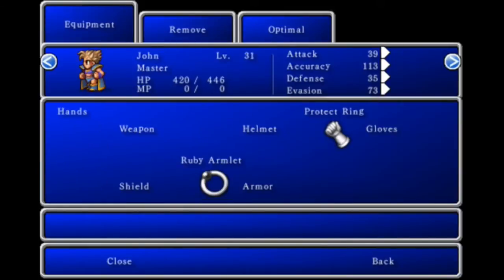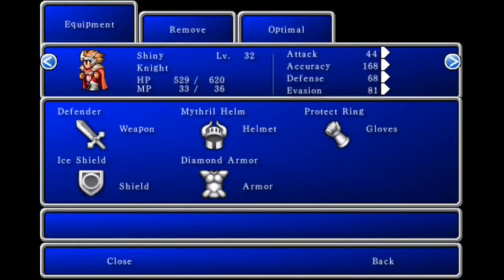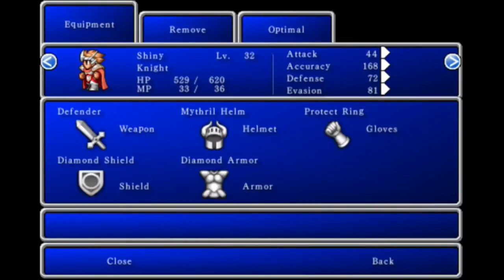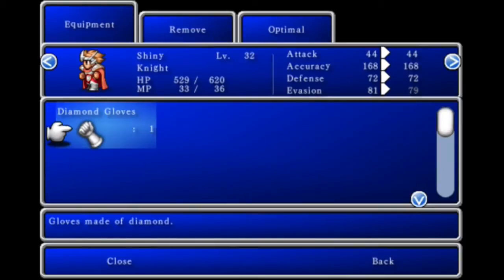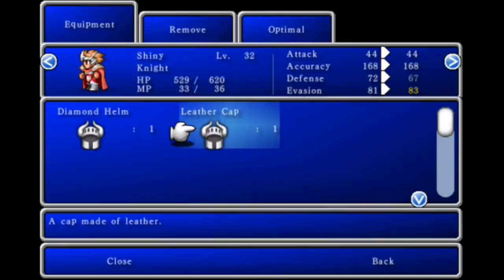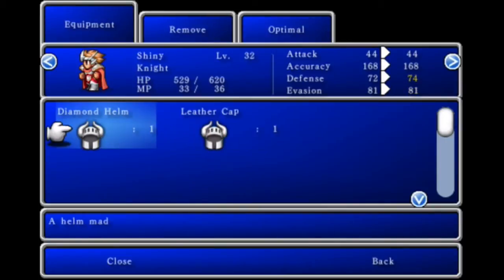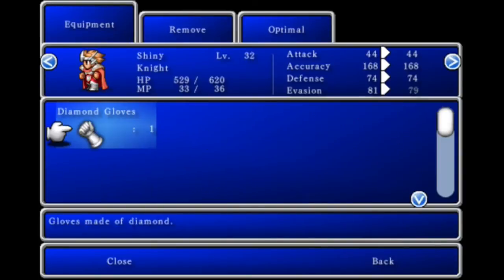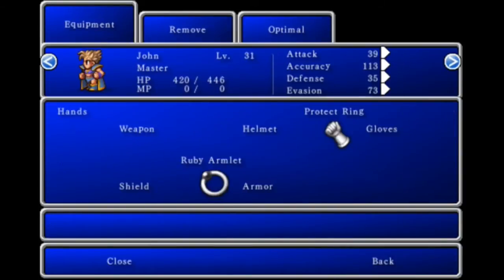The red mage is unique in that it can actually equip the buckler. Diamond shield is an improvement — that's going to be four more armor. Diamond armor, we have it. Diamond gloves are not as good; the protect ring is the same. Mithril helm — why do I have a leather cap? Diamond helm, two more armor. So now we have a diamond piece set, really. We've kept the gloves, but the protect ring is better.